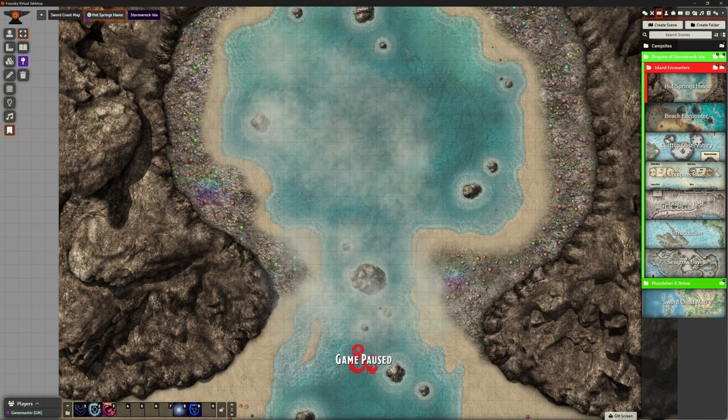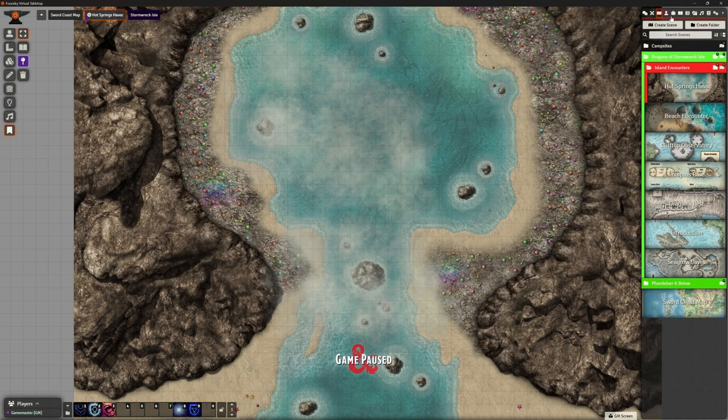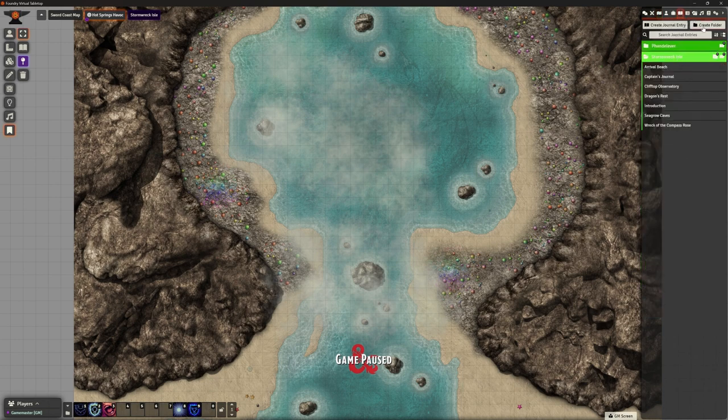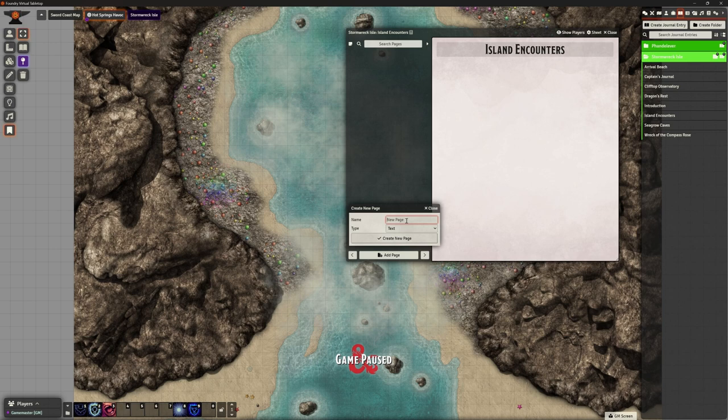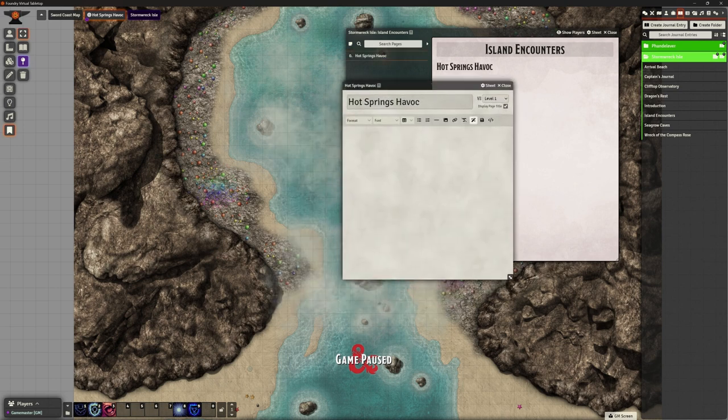Looking in the adventure, there's only one location here so I'm going to create a new journal. I'll call this 'Island Encounters' and put it in the Stormwreck Isle folder. I'll add a page called 'Hot Springs Havoc'. I don't need this to be a map location since we've just got the one piece. Classic copy and pasting our stuff over - this is not immediately visible, so we'll keep that, put our line in.